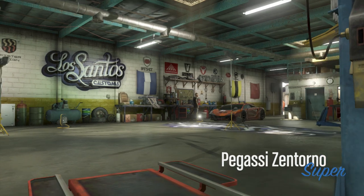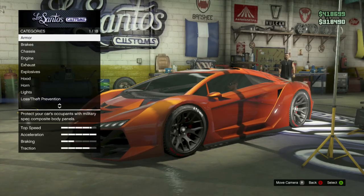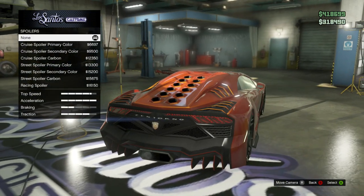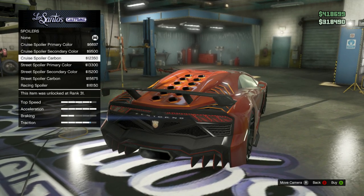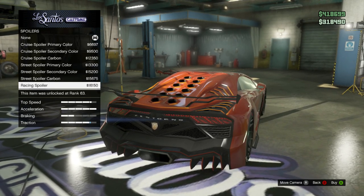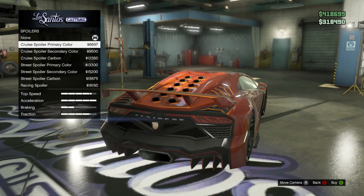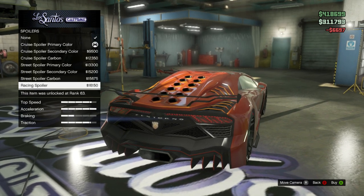The news is that spoilers now increase traction. Putting a spoiler on your car will actually increase the traction stat on the bar in Los Santos Customs. As you can see here, there's an Infernus without a spoiler, and when you put a spoiler on it the traction bar increases. Before, we've only had the acceleration and brakes bars increase, but now the traction bar can be modified as well.